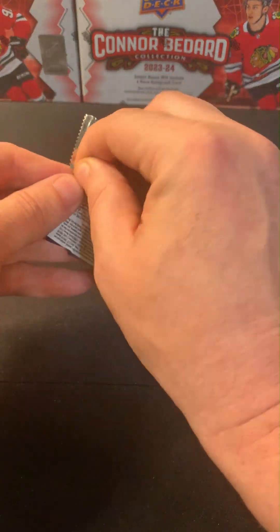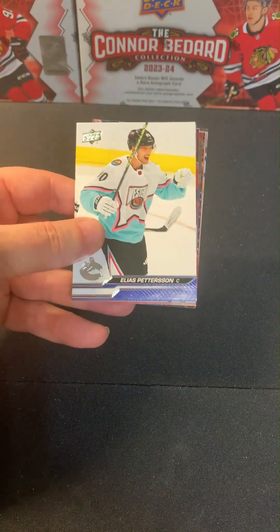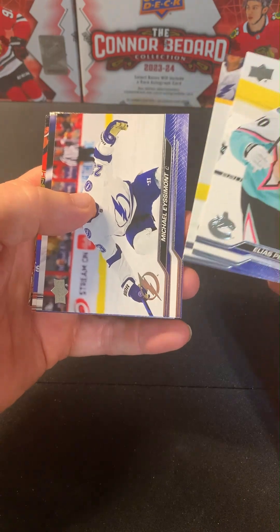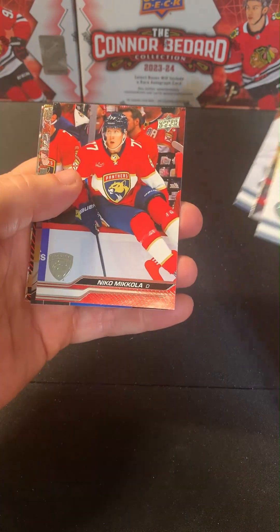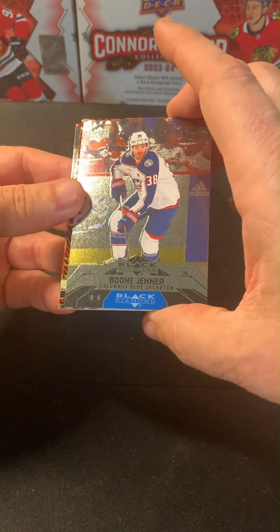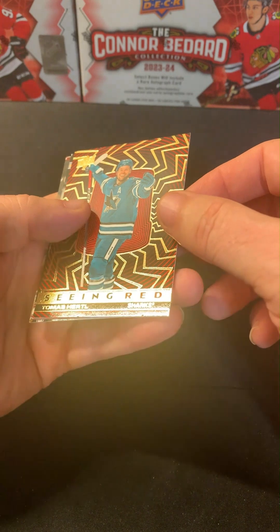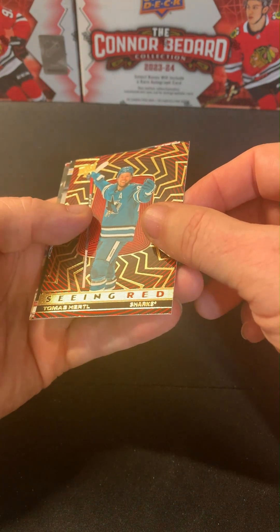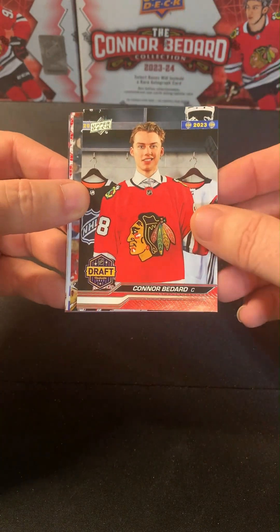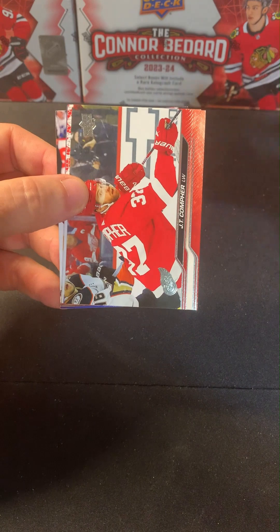Last pack: Pettersson, a Black Diamond of Boone Jenner, a Gold Foil Seeing Red of Thomas Hurtle. And there you go — there's a First Round Draft Connor Bedard! All right, take that!